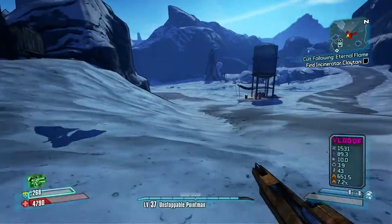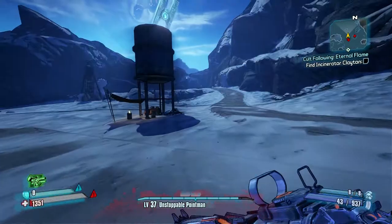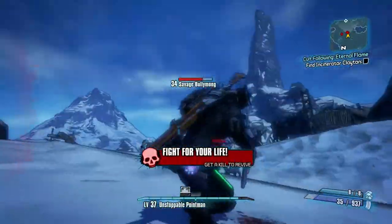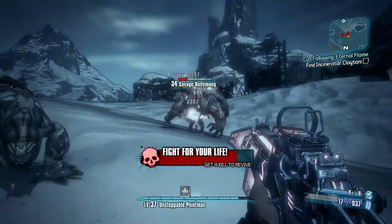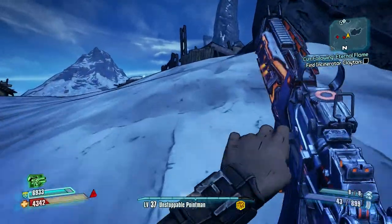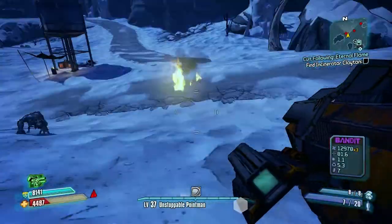I'm gonna change weapon. As you can see — assault rifle with fire. Okay, I've got a second wind. I'm gonna show you... I'm gonna change weapon, just to prove my point how to efficiently take out the mob. There you go.